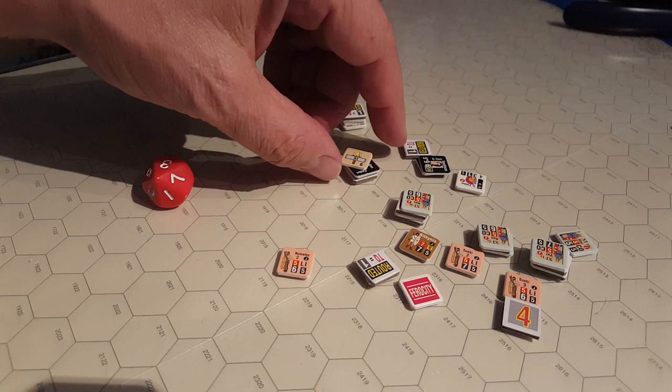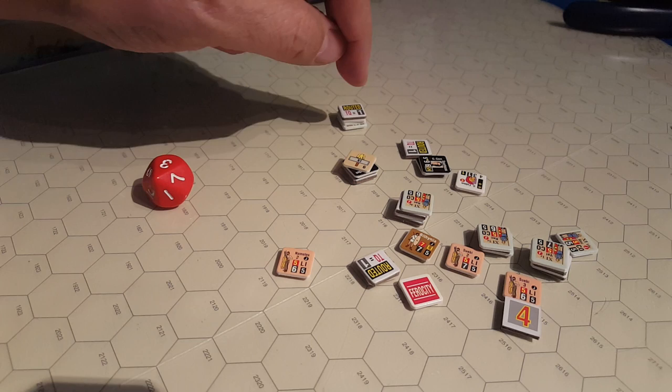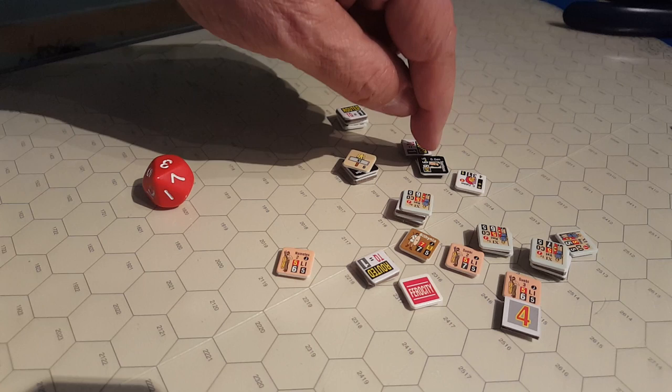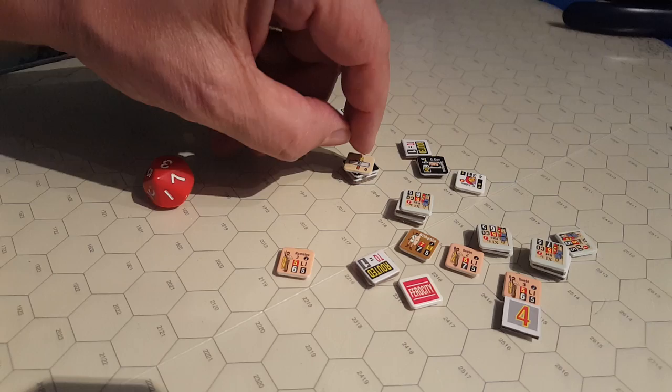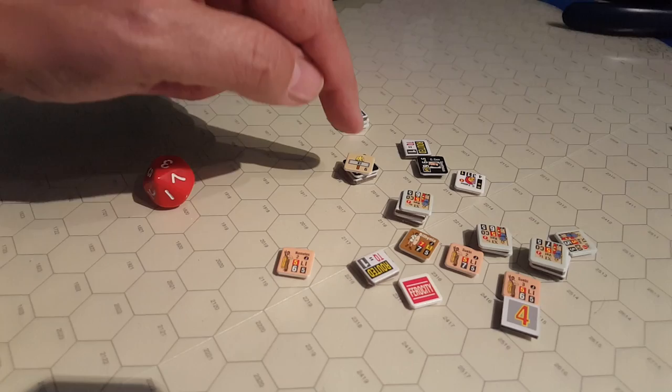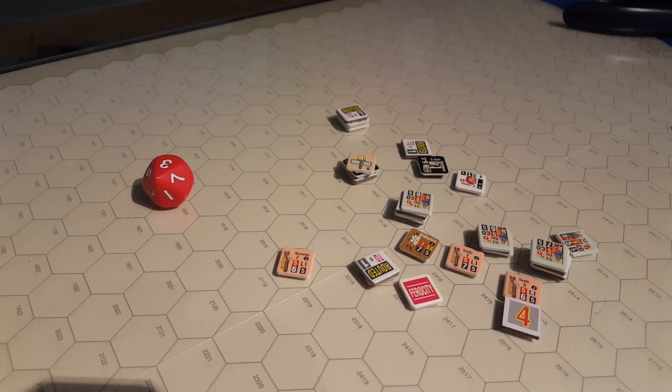Our guys moved in and captured it — 25 victory points. That puts us well over 50 victory points for the game. Despite the fact that Spartacus himself routed from charging in against infantry, we still went ahead and did it because we only needed a couple of hits to force these guys to rout, thinking they'd move off the field. But they failed their roll to take their standard with them. So it stayed on the field, we captured it, and that ends the game, mainly because of the 25 bonus VPs you get.